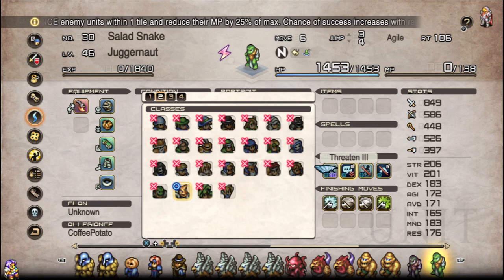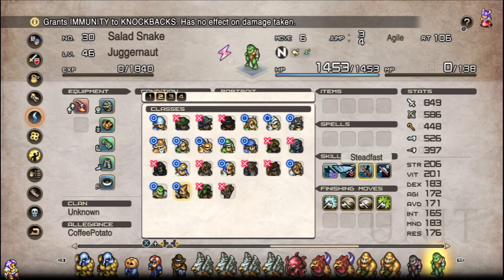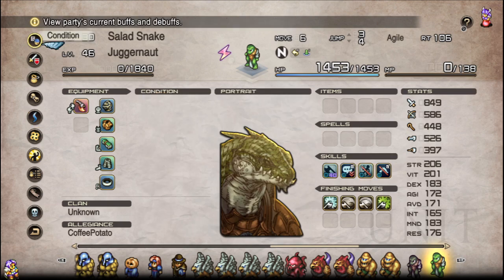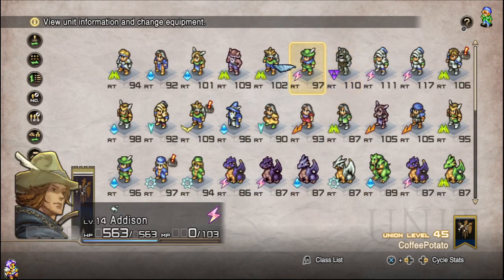The reason we have these three together: Threaten is going to get rid of MP if they have any ranged attacks, and it'll additionally put on Silence if they do any cast-y stuff. Check is going to be there for the purpose of applying Stop. And Steadfast is going to make sure they're not pushed out of position. But wait — this is only going to trigger at the start of your turn. That's why we're going to go ahead and apply some casters into this as well.